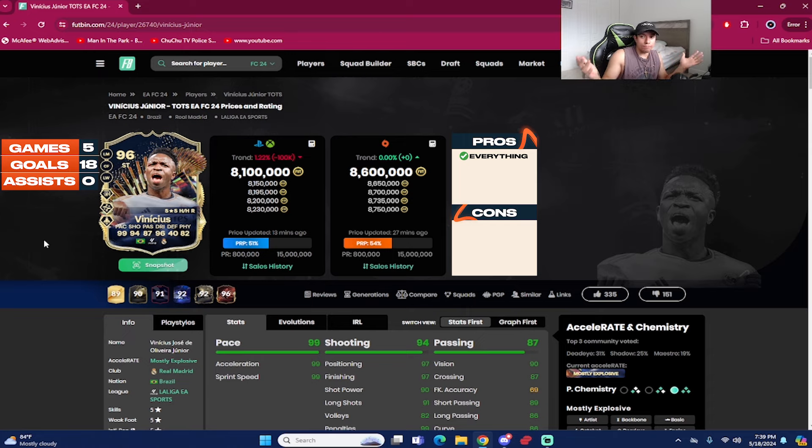The stamina is a big positive — 97 stamina means he'll last the whole game. His physicality is also notable: 80 strength and 68 aggression. His body type in-game is quite unique — even though he's 5'9", he reminds me of a Ronaldinho type, where he's so good on the ball and can shrug off certain defenders without losing possession easily. He's not weak. Everything stat-wise with Vinny is absolutely insane, and the play styles are great too. Nothing is wrong with this card.